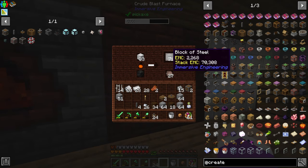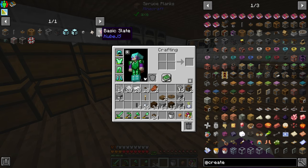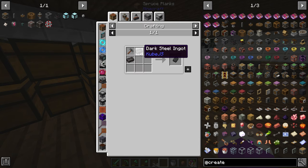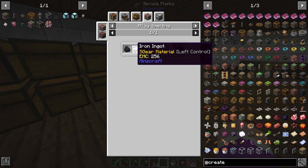We have made about 31 blocks of steel — I haven't taken it out yet. To make dark steel we're going to have to go over to the alloy smelter. It requires obsidian, iron, and coal.